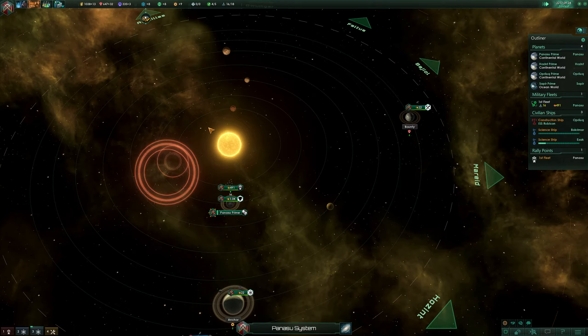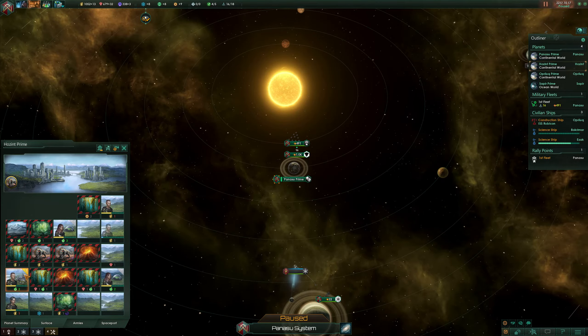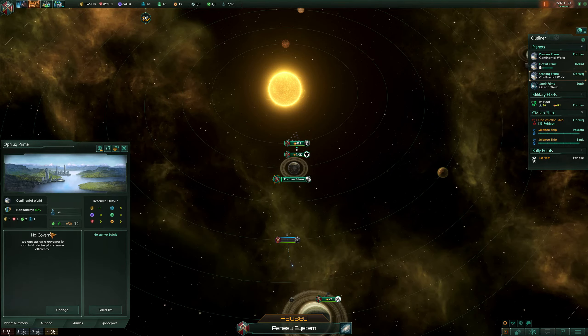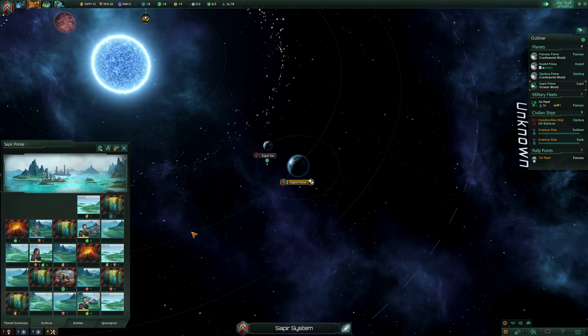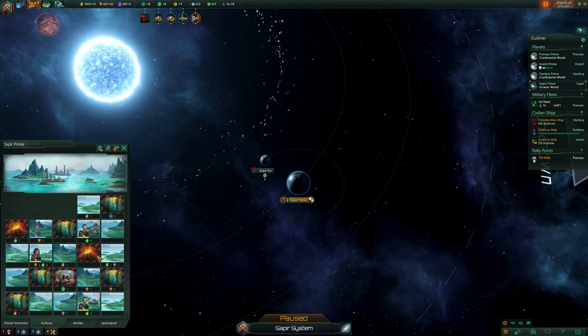System survey complete. What is this — nice, an enemy science ship! Well, not enemy but you know what I mean. I'm gonna upgrade here too — actually, we're not having positive income, but it is growing so we're gonna be just fine. This is gonna be the big science place. System survey complete, anomaly found — evading hostile fleet! No no — anomaly research it.